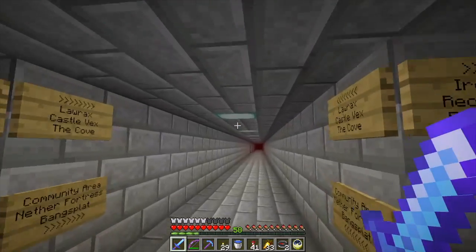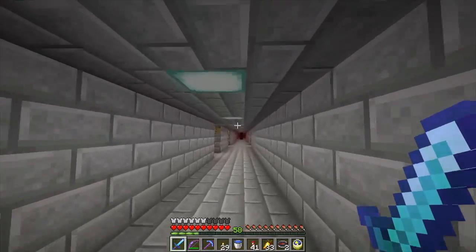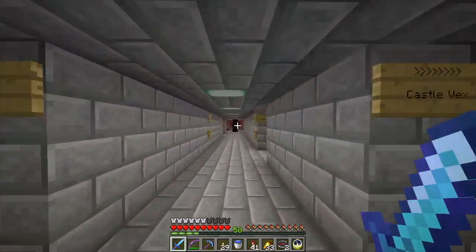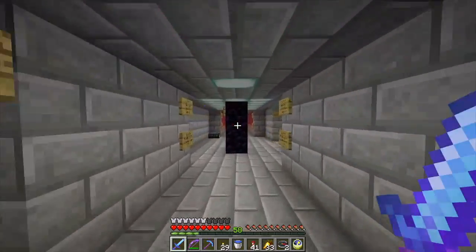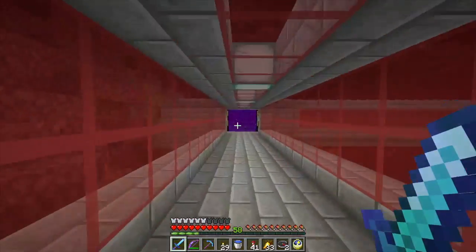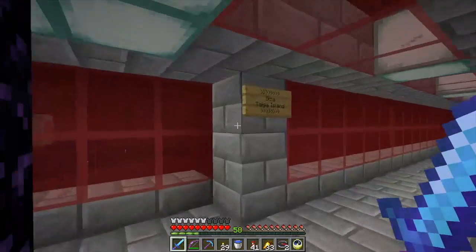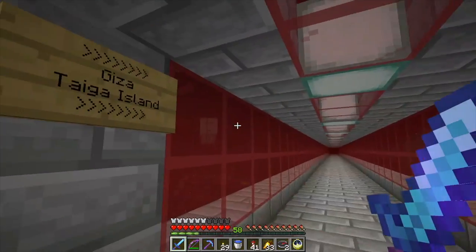One thing I want to show you in the nether: this is all built to be super safe. When we're inside nether rack it's just enclosed like this. When we've got out over things, I've got glass so you can sort of see what's going on. Down this way gets to the pyramid and there's a tiger island.